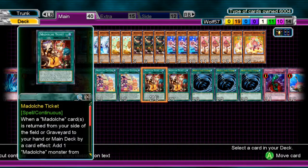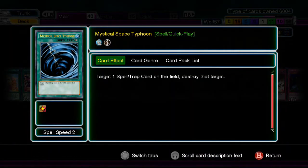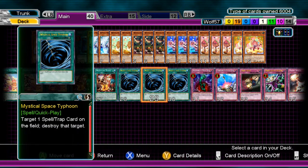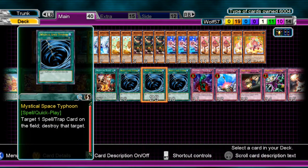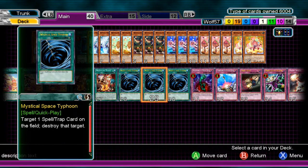The last three spell cards are Mystical Space Typhoon. I think this is a staple and a must-have because there aren't many cards in the Medulce deck except the Medulce Queen that can get rid of back row. It's necessary to have because you don't want spells and traps interrupting your big combo when you're going for the win.